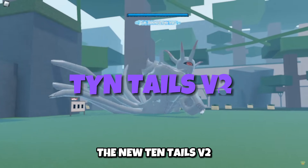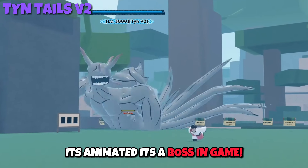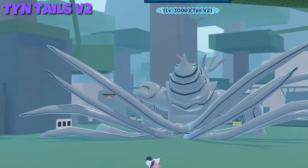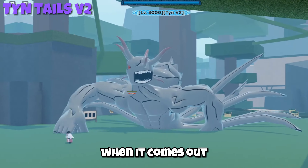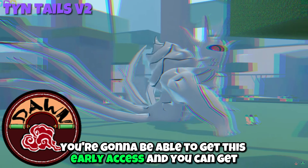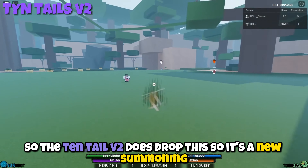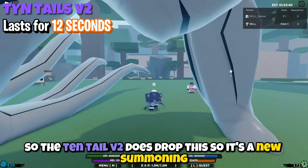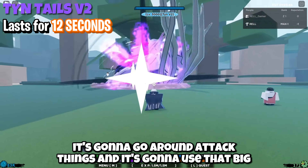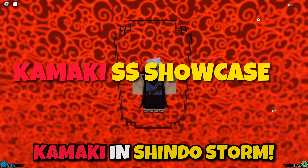Next up, we got the new Tentail V2 — check out these animations. It's animated, it's a boss game. It's gonna be in Tone Village. When it comes out, if you have the Dawn Hideout game pass, you're gonna be able to get early access to this boss. The Tentail V2 is a new summoning — you summon it and it goes around attacking things. It'll spawn in Burst, Kamaki, and Shindo Storm.